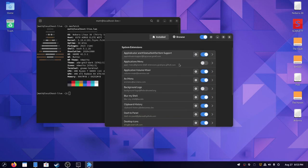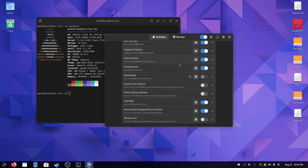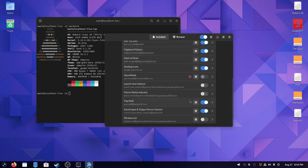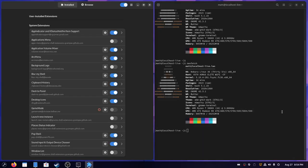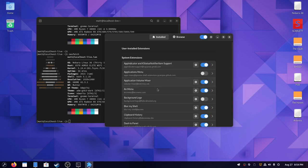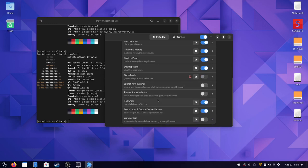Extensions include things like the Applications menu, Arc menu, Background logo, Blur My Shell, Dash to Panel, and Pop Shell at the bottom — so you can turn on tiling if you want. Icons on the desktop is here too. Extension after extension is either installed and enabled or at least installed. It's definitely a lot more extensions than you'll see on vanilla GNOME, and they've done quite a bit to make it actually usable out of the box.